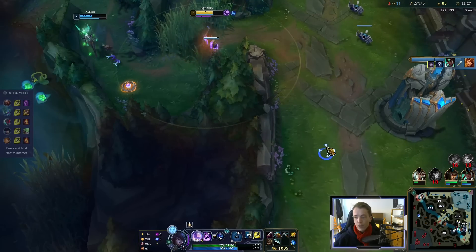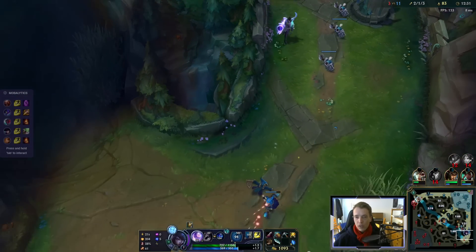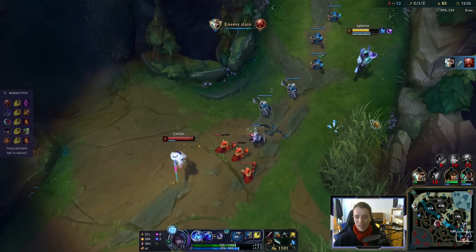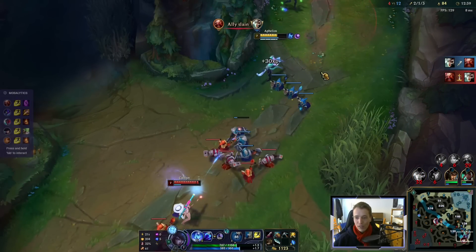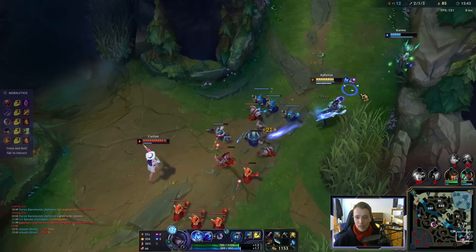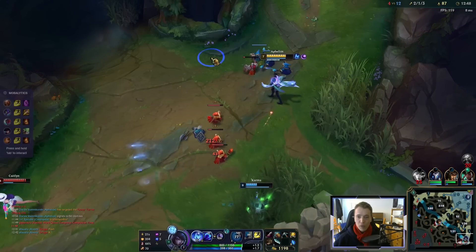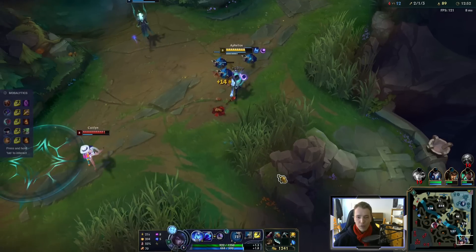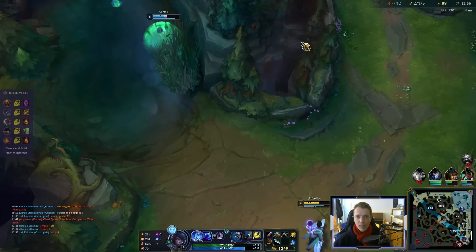I first rooted them with Q so my ult hits guaranteed — because it's kind of easy to dodge. And then the ult with the 99% slow just kept them in place forever. For the most part though, all I did was auto-attack. So even if you don't see these combos, you'll still be immensely useful if you just AA against them.